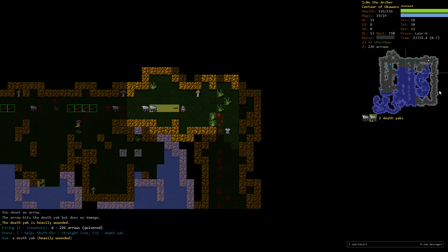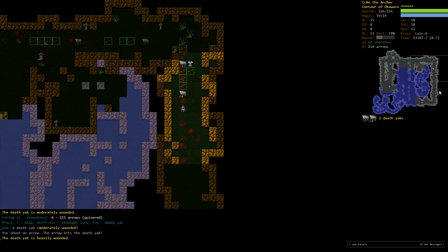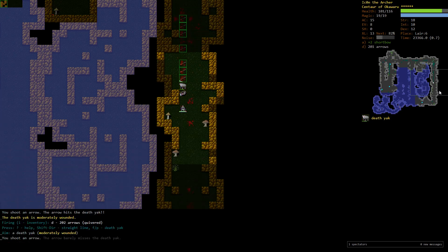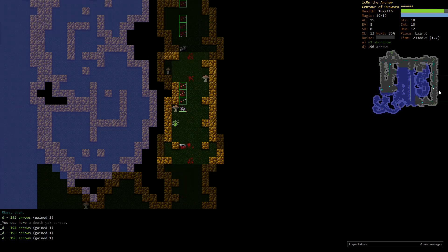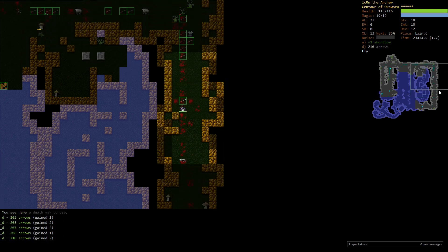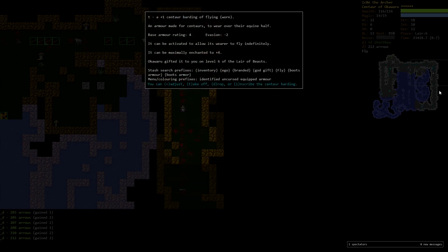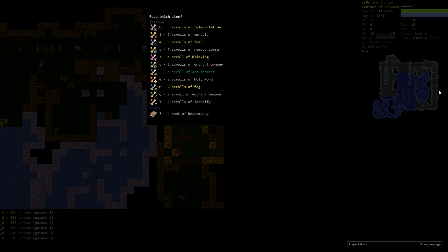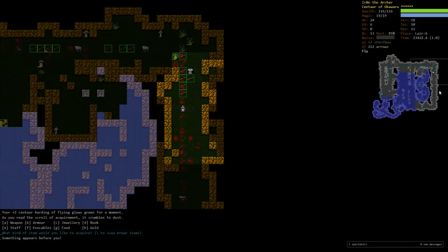Crystal Plate Armor is really, really good. We're kiting around these Death Yaks over the whole level — don't want to fight them up close. Okawaru gifted us a Centaur Barding — that's one of the reasons I went with Okawaru, it's really nice for a Centaur. It's a Centaur Barding of Flying. Our situation is getting better and better. Armor rating of 4 — I'll put up the Ancient Armor scroll on this.